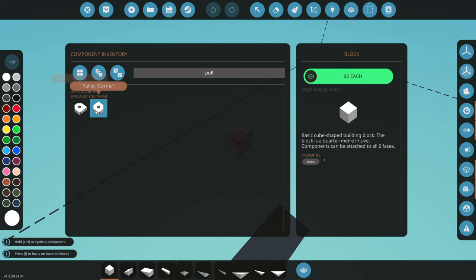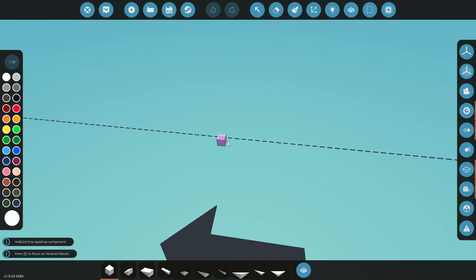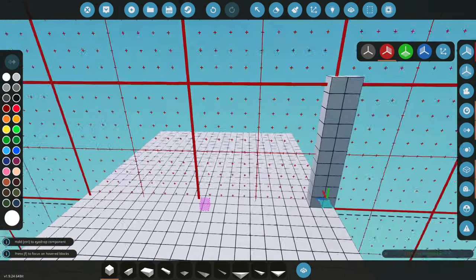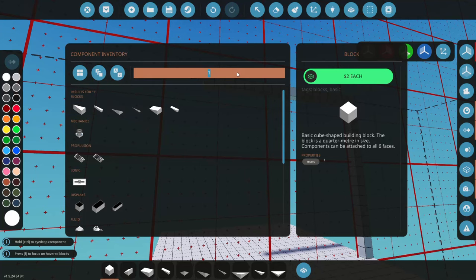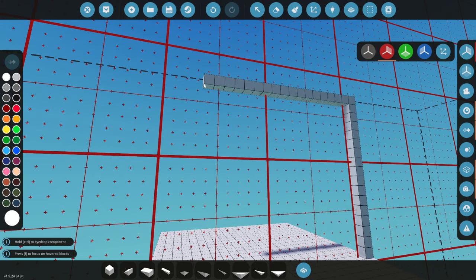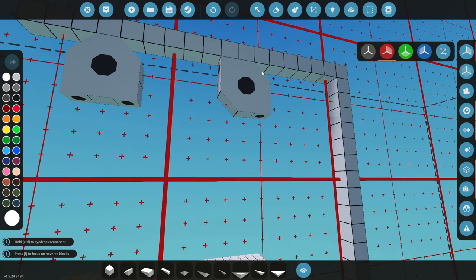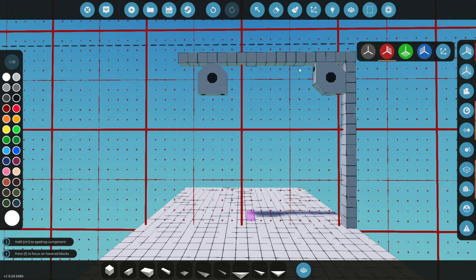Let's get a new vehicle and check out the new pulley stuff. If we type in pulleys — here we go, the new pulley block. Let's build ourselves a platform to truly test this. We've got the pulley and the pulley corner. I'm not sure I understand the difference between these two — it just depends on how you want to physically pull something.